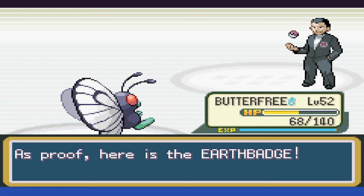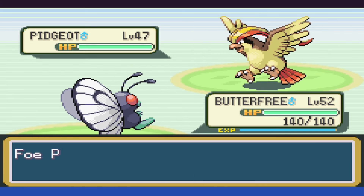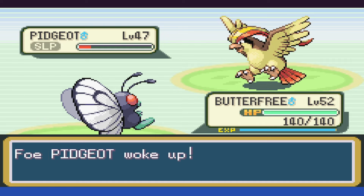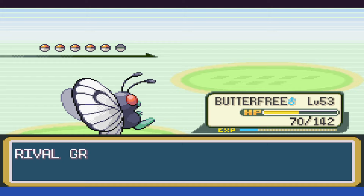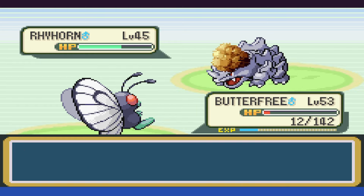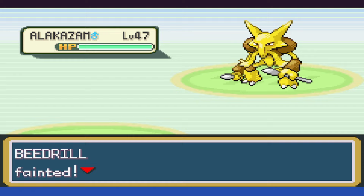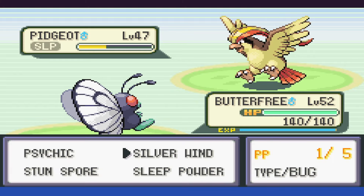That was a little bit easier than I would have thought. Rival time — Pidgeot gets put to sleep and we swap over to Psychic, taking it to not even half but lowering its special. Another Psychic takes it all the way to red and lowers its special again, but it wakes up and Wing Attacks us pretty hard before going down. Rhyhorn is next, and we put it to sleep, using a few Silverwinds to try getting the boost, but Rockblast takes us out. We do end up taking it out despite our lack of super effective moves with Beedrill, but then Alakazam comes out and knocks us out.